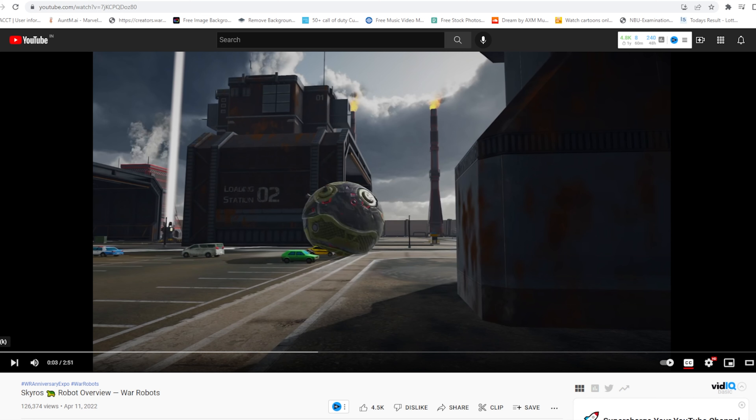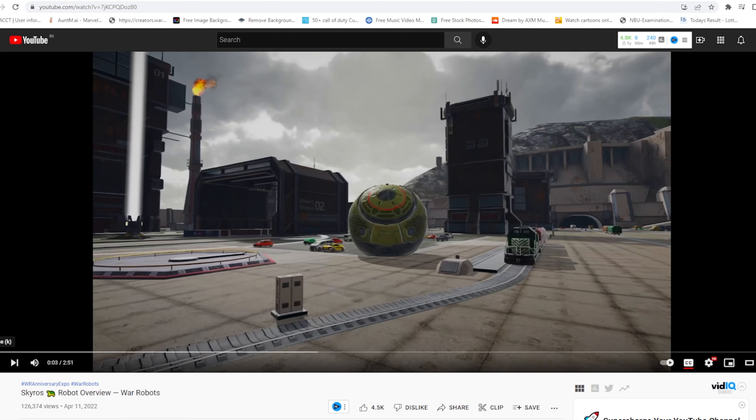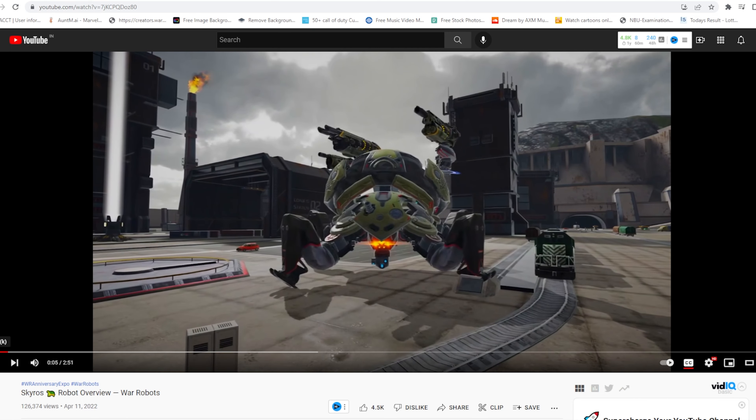Let's look at how this robot works. First, you can see it looks like a bowling ball — I personally call it a bowling ball. Then it transforms into a robot with three weapons: one heavy, one medium, and one light. This makes it the second robot in the game to have all three weapon types in one robot.